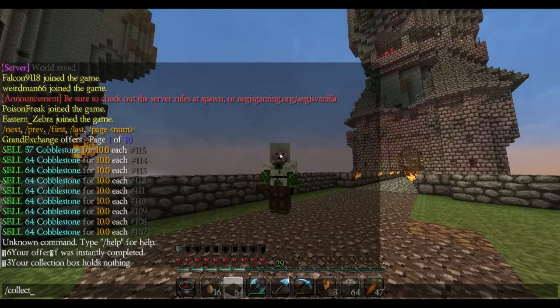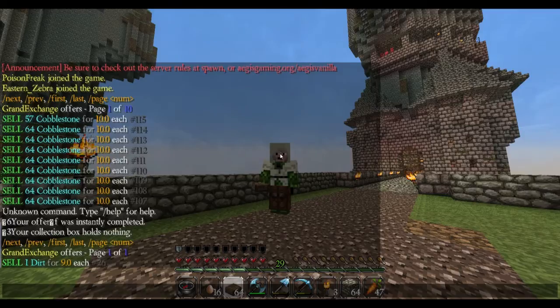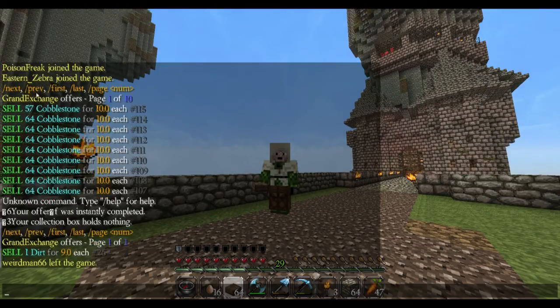So that's buying an item — you pretty much just use buy and then the item you want. You can also search when looking at offers, so if I do slash offers and then search for dirt, it'll show someone selling dirt for 9 each. Also, you don't have to sell by stacks — I think you can sell it all at once, so you don't have to spam the console page with just cobblestone.